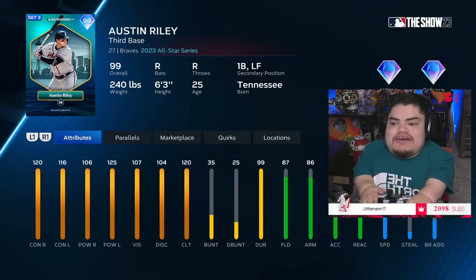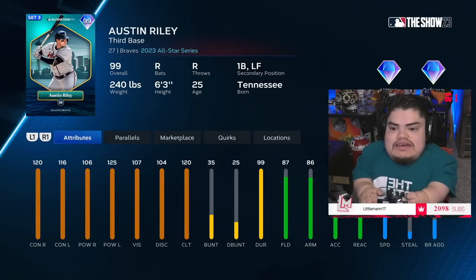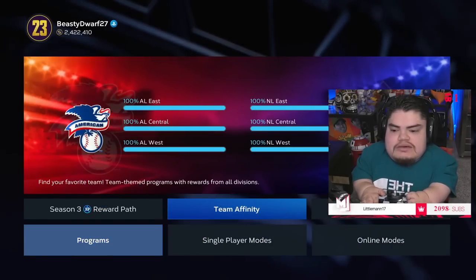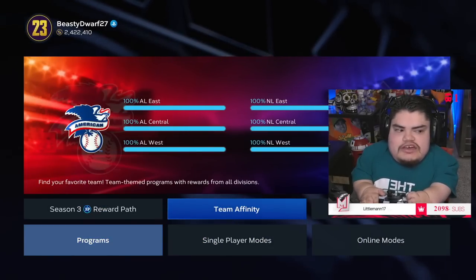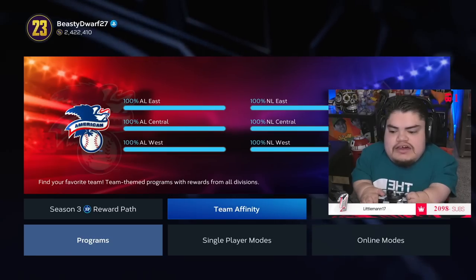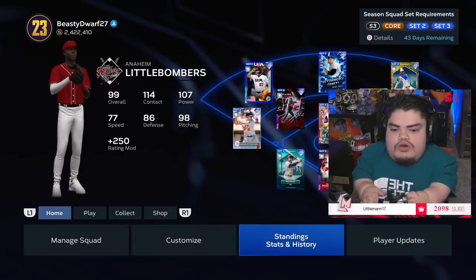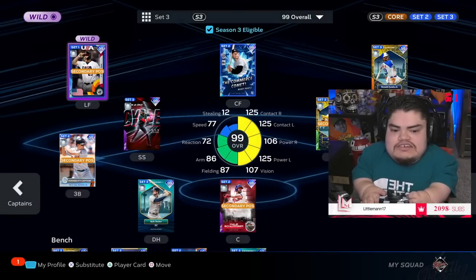What's up boys, today we are debuting Austin Riley. It has taken me over a week to get him — a lot of grinding, a lot of mini seasons. I had to get team affinity 100 everywhere and buy a bunch of cards. Very tough, very tough to get Austin Riley.